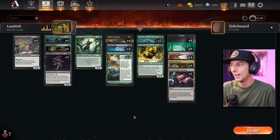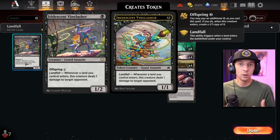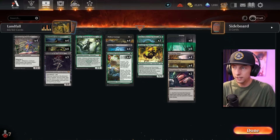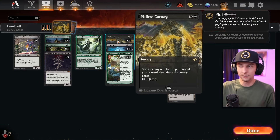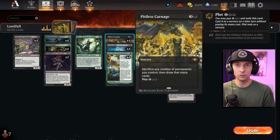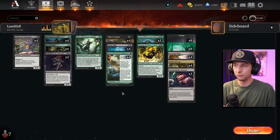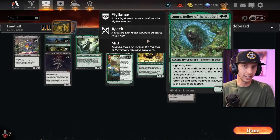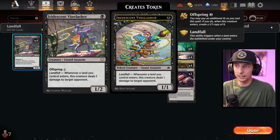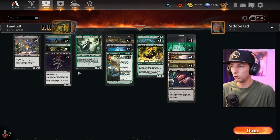I'm not even sure how many games made it through. It works around Vinelasher — a landfall creature that every time a land hits the field, we deal one damage to the opponent. We're trying to get it down and one-shot the opponent by reanimating a ton of lands with the Analyst and the Lumra. On turn three, you try to get Pitless Carnage plotted, cast it for zero later, tap all your mana to float it, sacrifice all your lands to draw six or so cards with Vinelasher on the field, then bring down Lumra to return all those lands plus more it mills. That's the idea — it's simple but the order of operations is complicated.